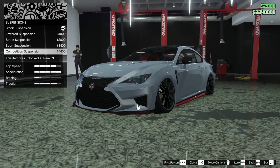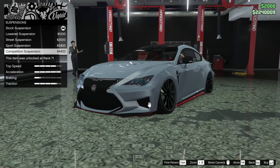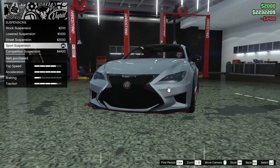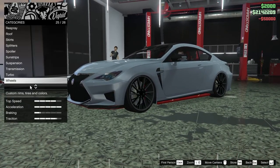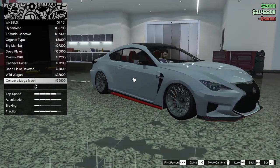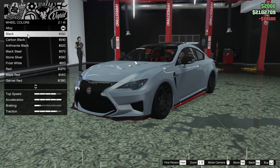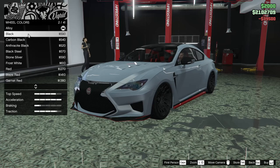For the suspension — you can camber this thing out, which is actually insane — but I think I want to go for sport suspension, that's just too much for me. The transmission we're going all the way up and the turbo as well. For the wheels, my favorite rims look pretty good on this thing — let's equip those and paint them black. I was considering stone silver since I've been doing that a lot recently, but let's go for black.